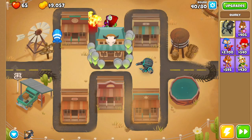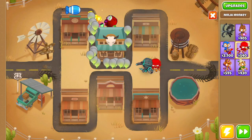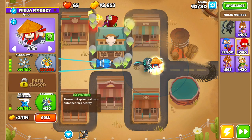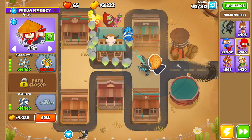For round 40 we want to get ourselves a Ninja Monkey right over here. We're going to go Ninja Discipline, Sharp Shurikens, Double Shot, Bloon Jitsu, Seeking Shuriken and Caltrops, and then speed things up.